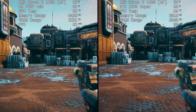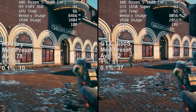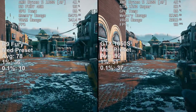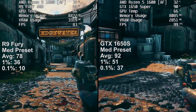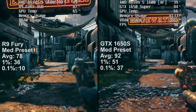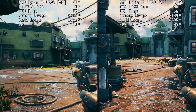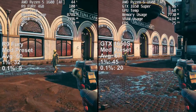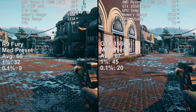The Outer Worlds is up next. This is a game that generally favours Nvidia cards, so I wanted to see whether this meant a larger gap between the two results. At 1080p the game certainly favoured the 1650S with a huge jump in performance — not just in the average but in stutter reduction too, with far fewer drops. The gap closed a little at 1440p with averages becoming tighter, though the 1% lows still told a story, with the Nvidia card coming out on top.